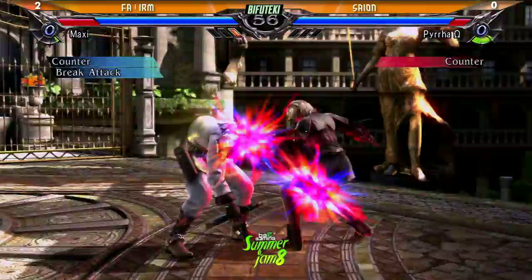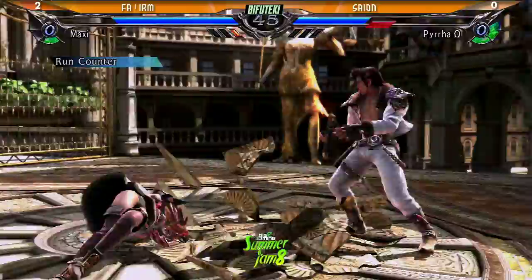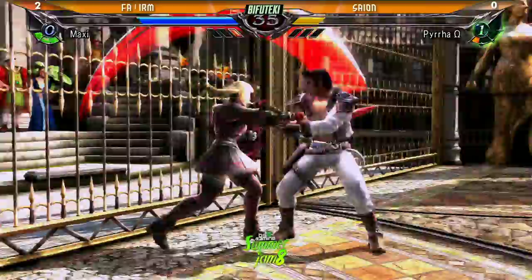Trade setups. The Pyrrhas have some ridiculous stuff on trades. 2BP — that's so needy. Kicks him in the head. No damage. Need to grab. No spam. He's blocking now. At least he got something on the grab.